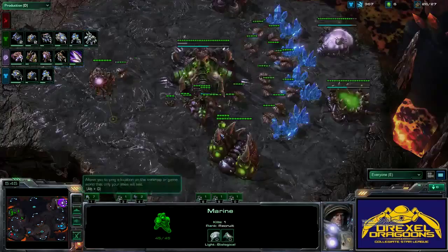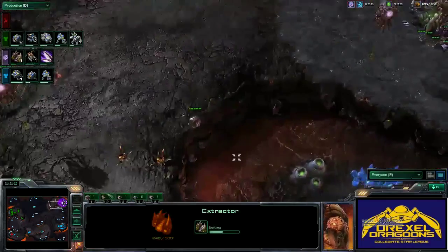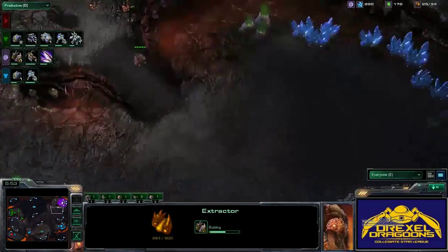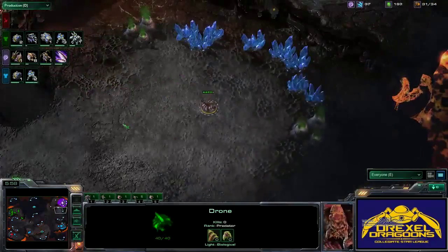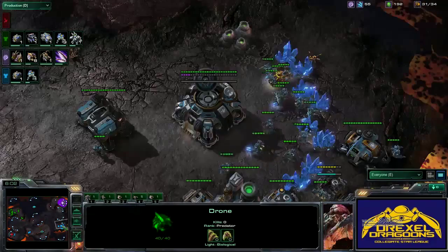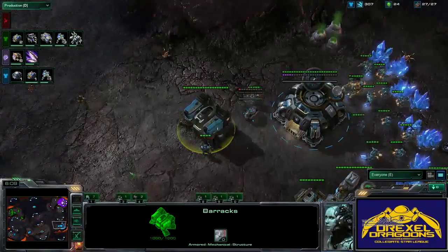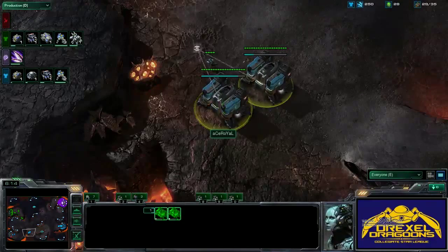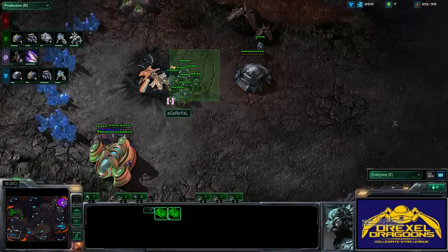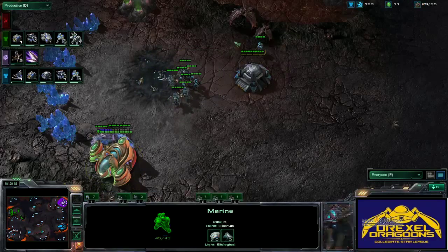It looks like he's going to try and build a hatch. In Terran's base we do see the engineering bay. You know what we missed? Terran proxied those two barracks. We completely missed that — Terran did proxy these two barracks right here. This was a really beautiful push — a very nice cheese orchestrated by them.